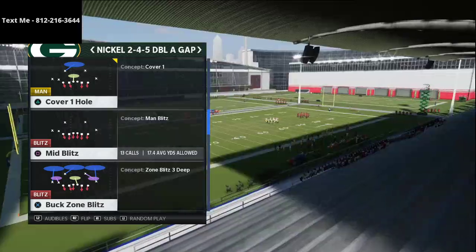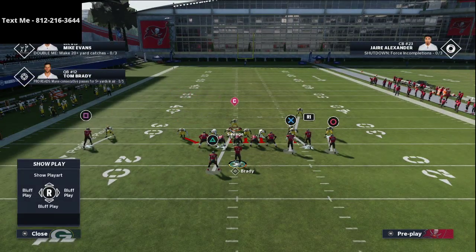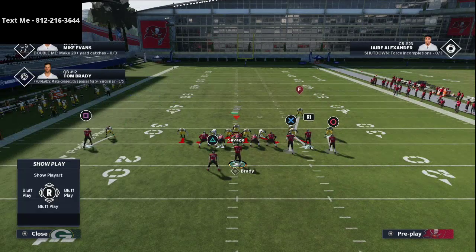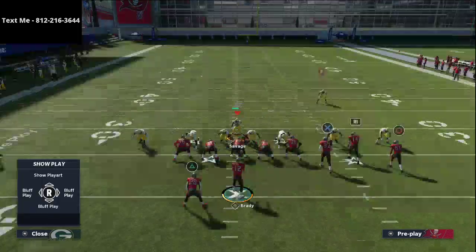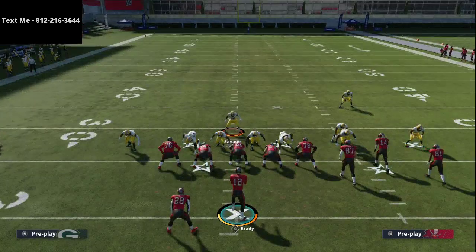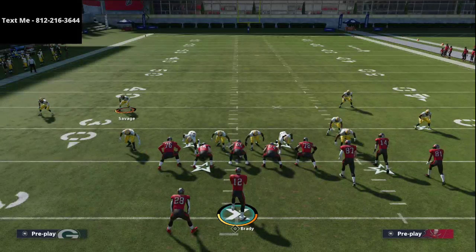We're going to come out in Mid Blitz every play - that's the base, that's the foundation. All we're going to do is press coverage. You want to blitz your user and have him hover in the A gap. If the running back goes out on a route, you go guard the running back. If the running back does not go on a route, you rush in. You'll get two people free right at the quarterback - it's a super simple blitz, literally just press coverage and bring your user.